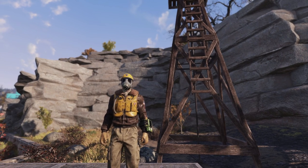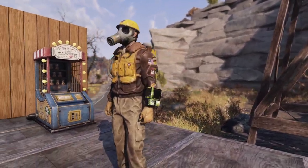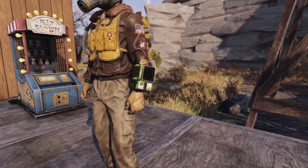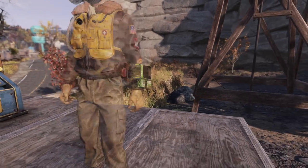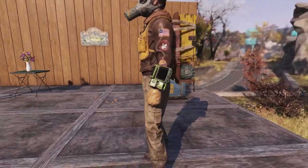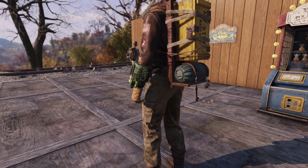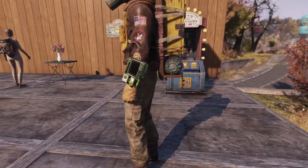We are here with the Spring Winds bundle, and I'm gonna start off with the Pip-Boy. It's a nice looking green, St. Patrick's Day style. It looks pretty similar to the photo, so I'm not gonna spend too much time on it.